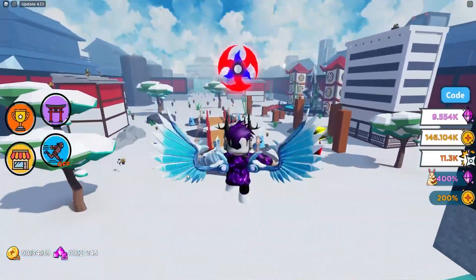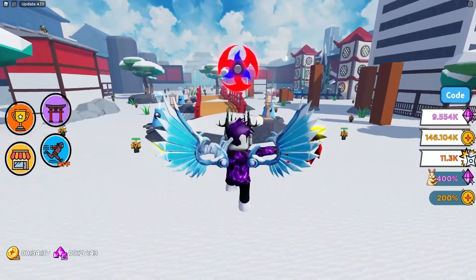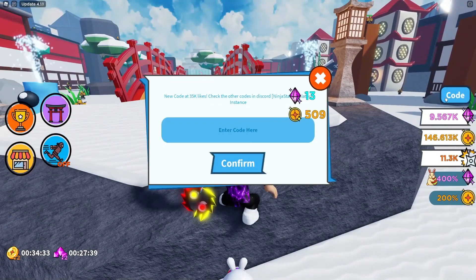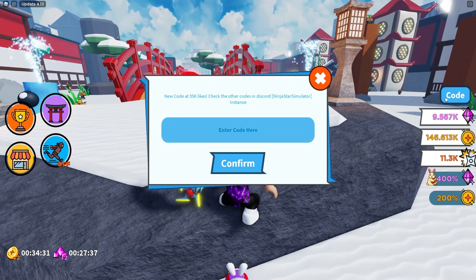If you do not know how to claim codes in Ninja Star Simulator, what you're going to want to do is go to the right, click on 'Access Code', and then the code menu will come up. These are in no particular order, so let's just get into it.